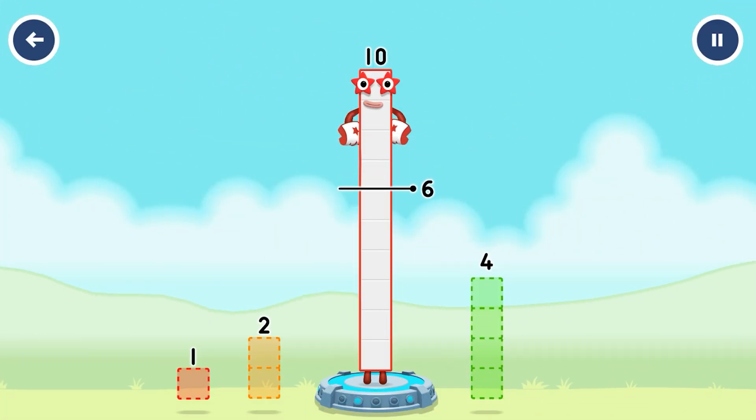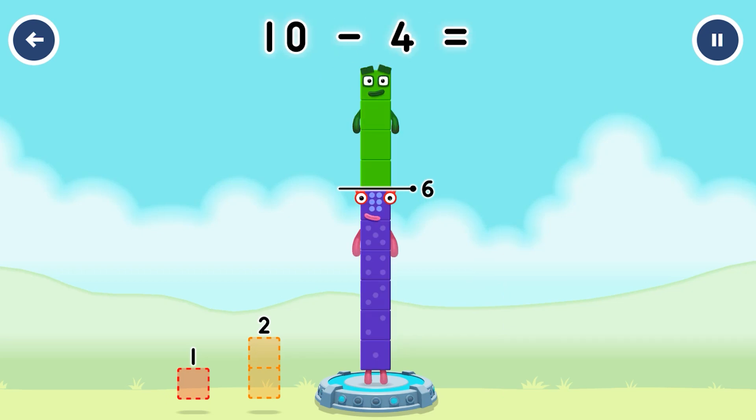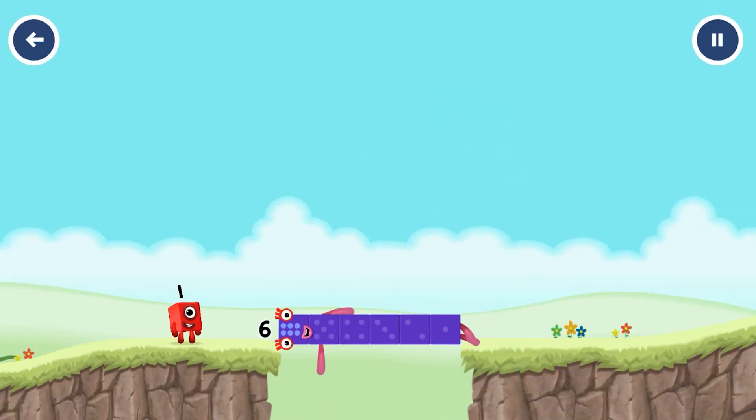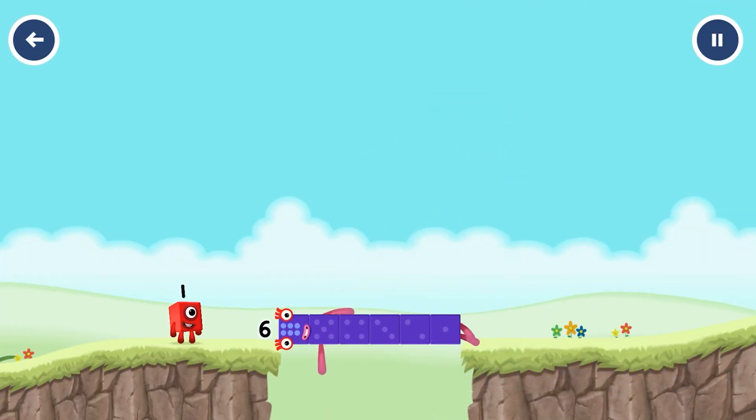Take number blocks away from ten to leave six. Ten minus four equals six. Six. Well done.